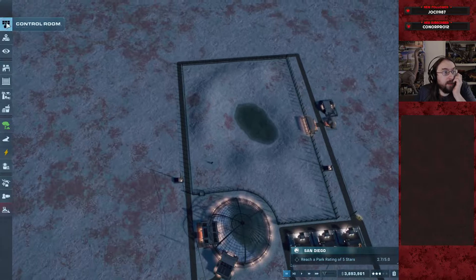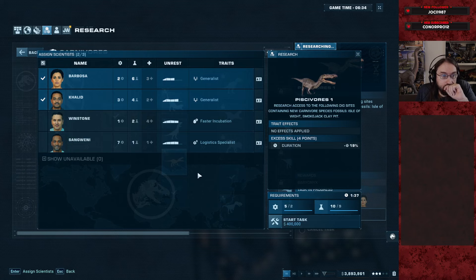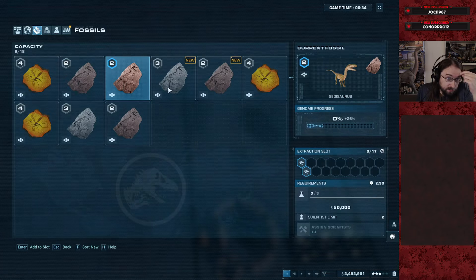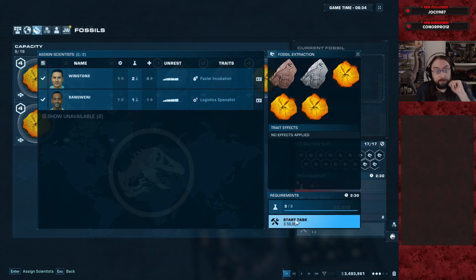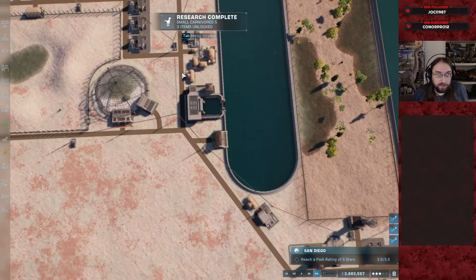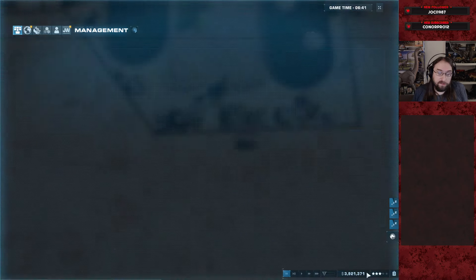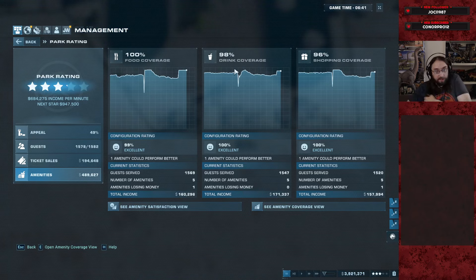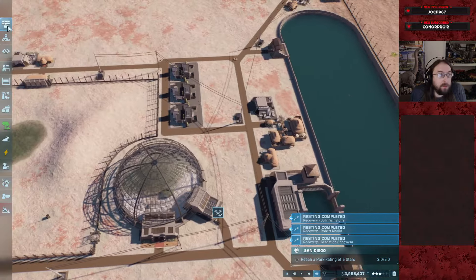Now we're gonna make the proper push for Cryolophosaurus, so we need to knock out the Baryonyx research real quick. Then everybody's gonna have to have a break after that, so we might as well take care of some of this. Send both on break simultaneously as well. Dimorphodon and a few extra amenities was enough to get us three stars and get some more research unlocks. I went ahead and put in a medium and then decided smalls are fine too.